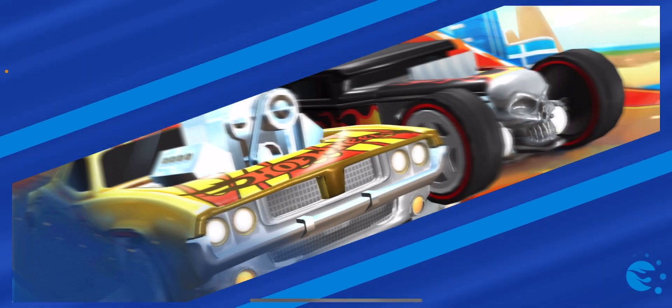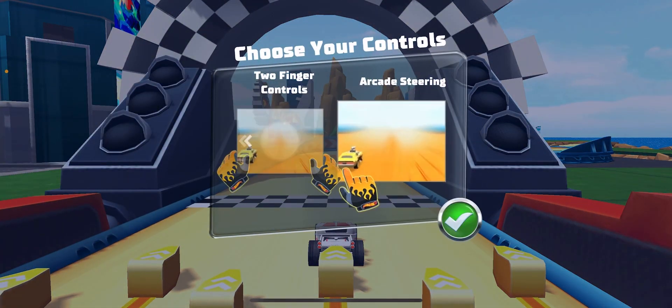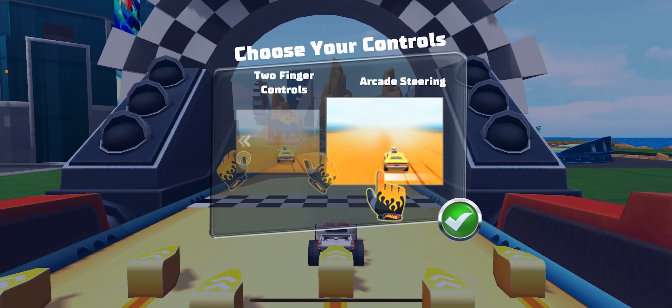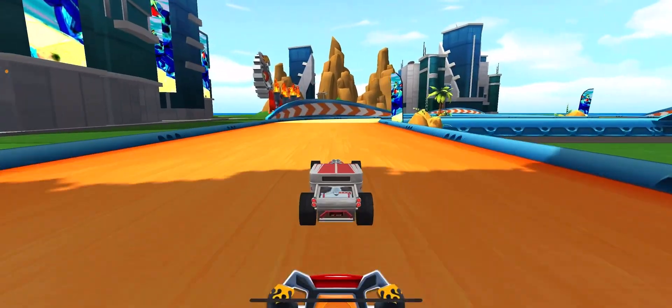Alrighty then! Just smash the go button and go get your red wheels! Arcade steering! Here's a loaner until you get your own one! Here we go!